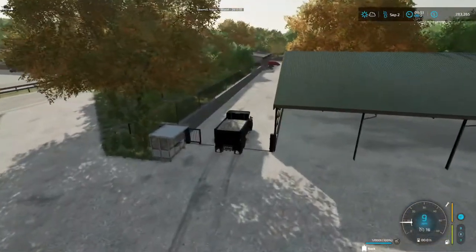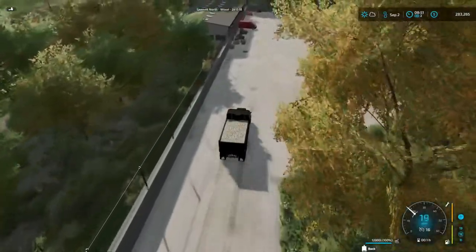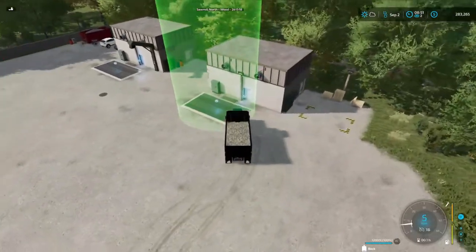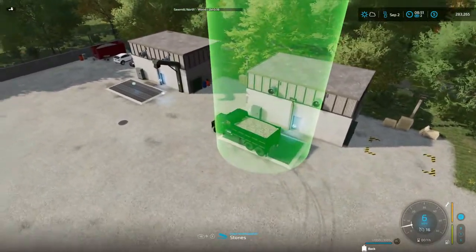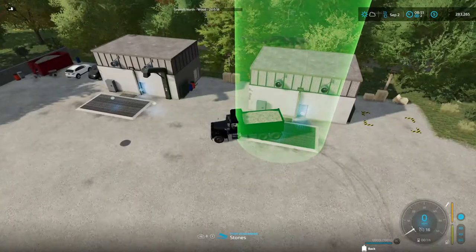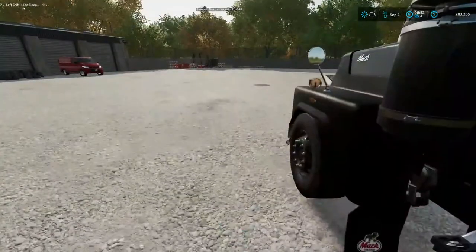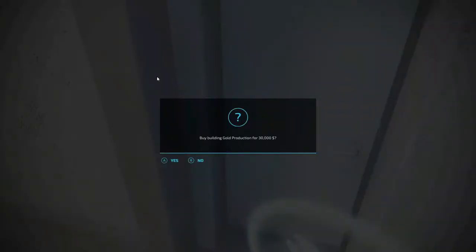So this is all the stones that we got off the field. Let's be bringing it here. I think last time I brought it over to there, right here. It's situated here. Did I dump it here or there? Anyway, we're going to shift this off for a second. I'm not quite sure, but I think we're going to buy this place — buy, build, and go production for $30,000.